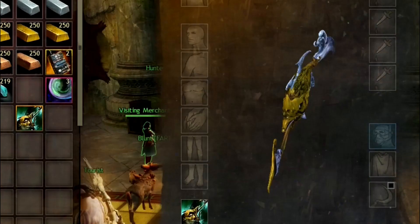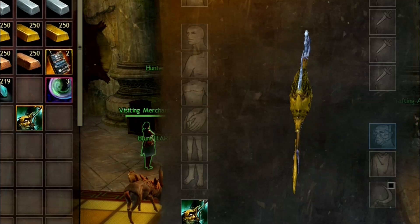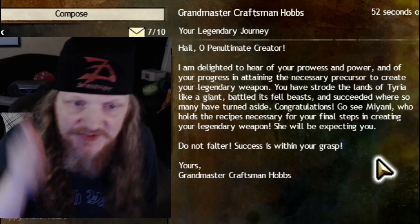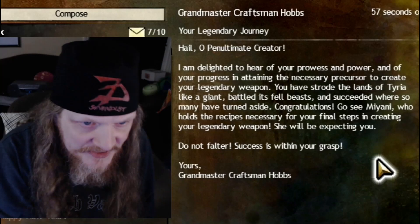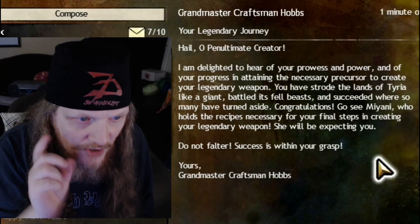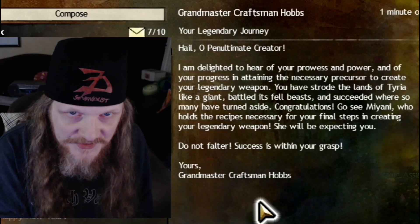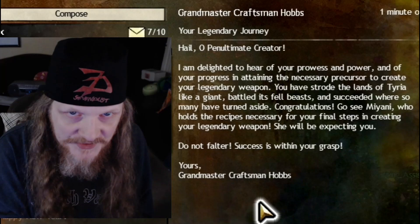Rage doesn't have all its glowy effects yet — that comes when it becomes the full legendary weapon. Hobbs sends a final congratulatory message, saying we've strode Tyria like a giant and battled its fell beasts. He directs us to go see Miyani for the recipes needed to complete the legendary weapon itself. And that's it — the legendary precursor is done. Thank you so much for joining the Arsenal channel!